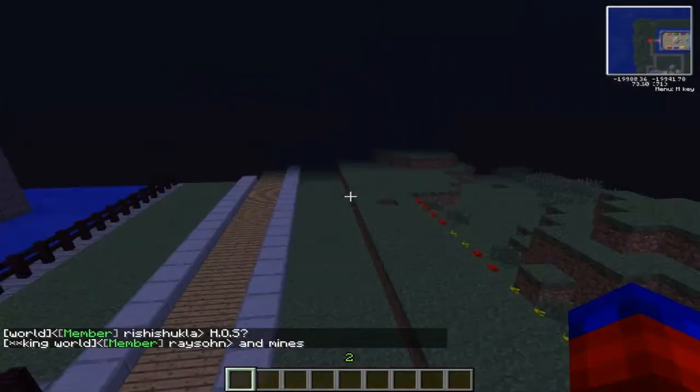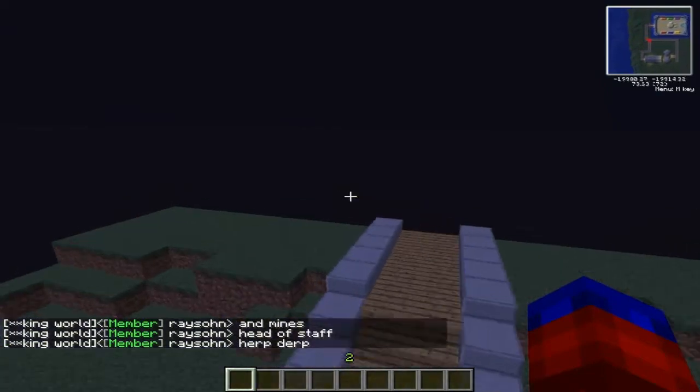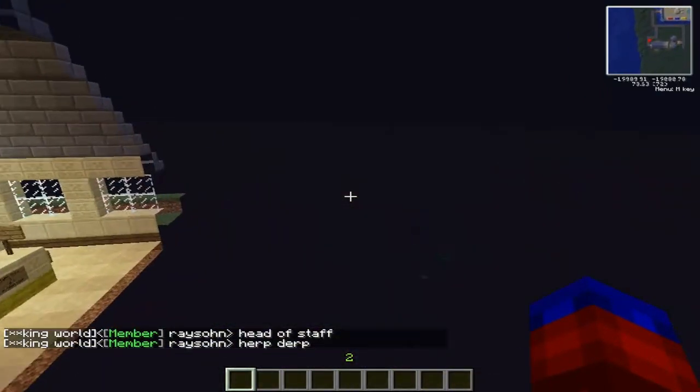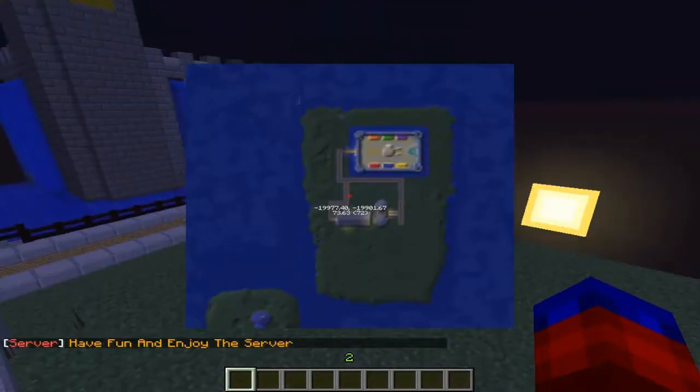So here, this is actually built on an island — because we're cool like that. We've got a shop here that's glitching out on my screen and some other stuff.